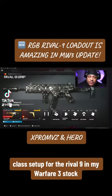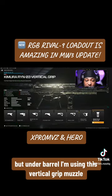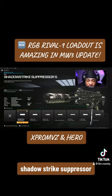My class setup for the Rival 9 in my WFH3. Stock: Rival 9 Tactical Stock. Magazine: 40 Round Mag. But under barrel, I'm using this Vertical Grip. Muzzle: Shadow Strike Suppressor.